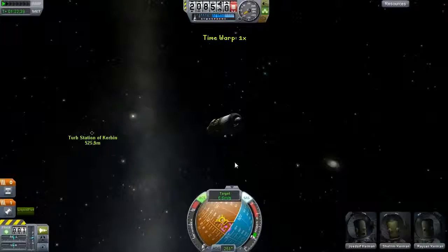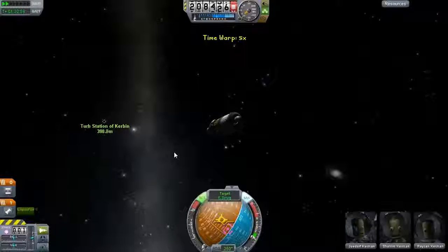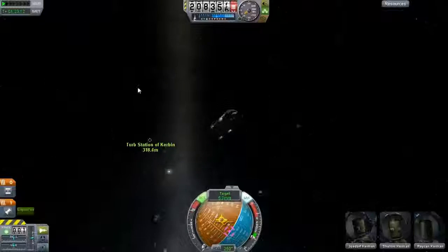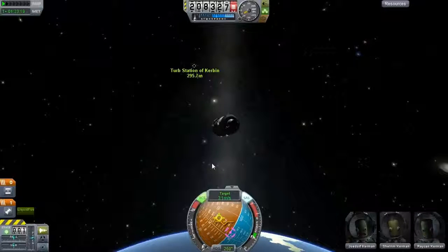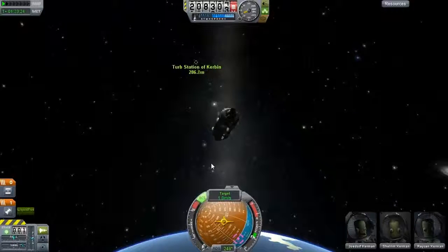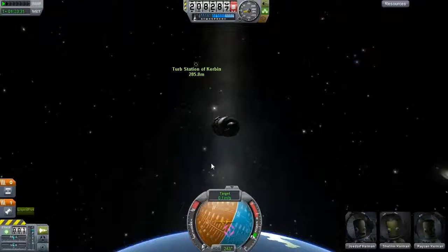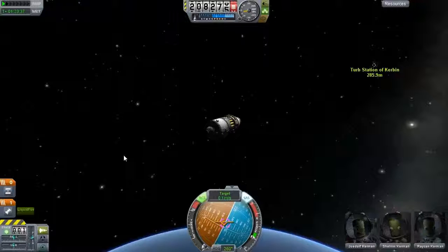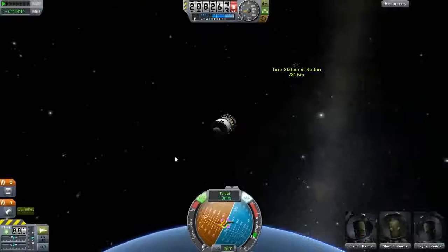I am 500 meters away from this thing, so I'm going to slow down even more and approach it. About right here — then I can press N and start slowing down again because I don't want to miss this thing. I'm close to it. If you thought rendezvous was hard, now it's not — it's easy. Let's just slow down relative to it again, just by thrusting the wrong way.